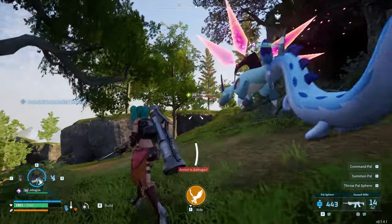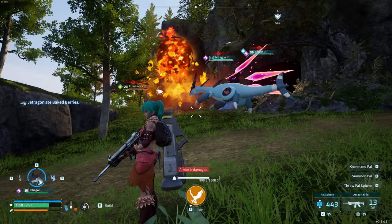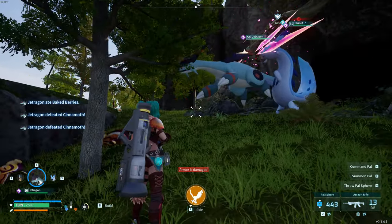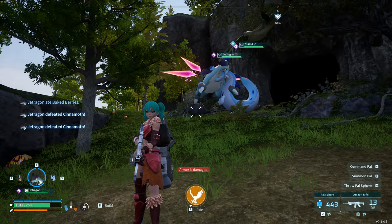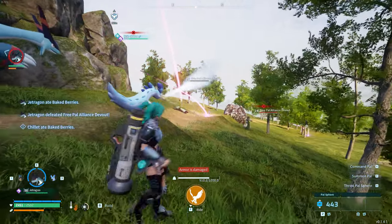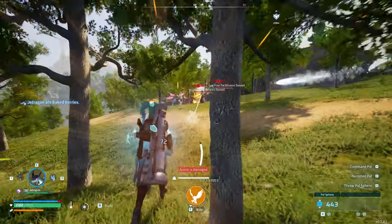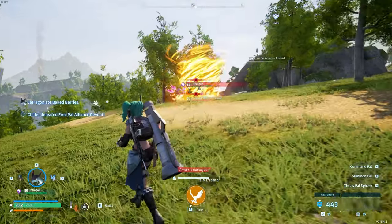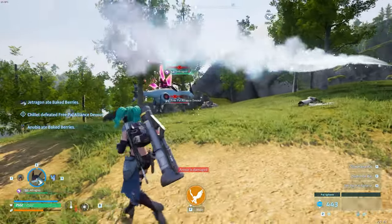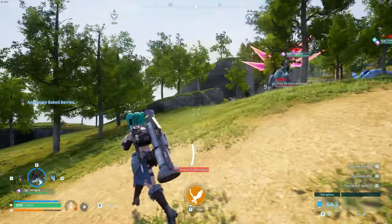You've basically tricked the game into thinking your PAL is not there, but as you can see on screen, both of them are — and it is sick, it is really overpowered. This is a glitch that probably won't be allowed in the future, so try it now. You can run around and just bully everything in sight. The combination of Chiller and Jet Dragon is really handy and fun to use. It's a really weird but cool glitch.